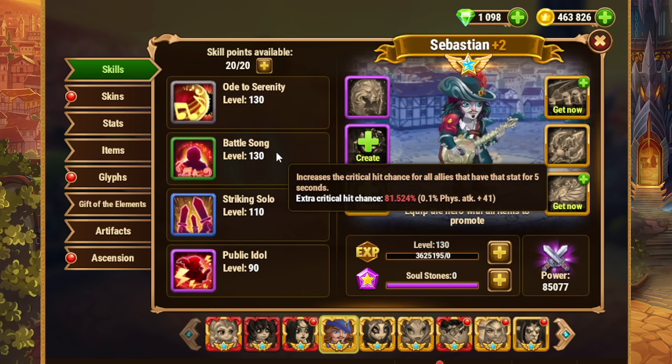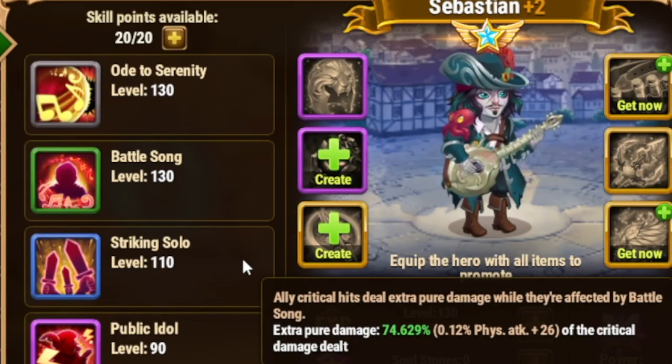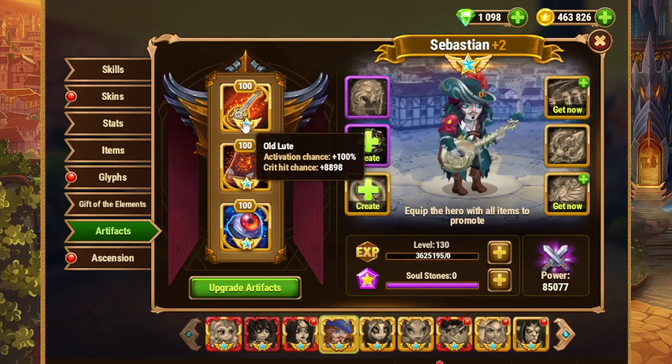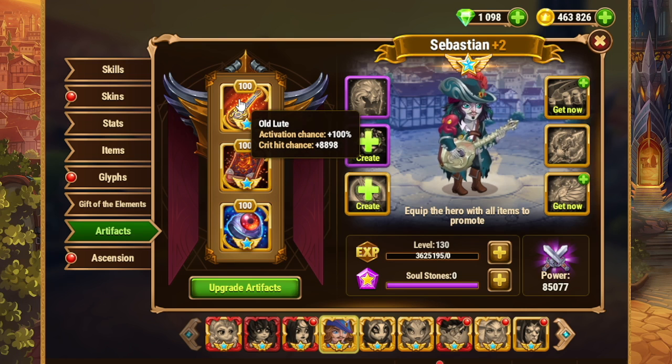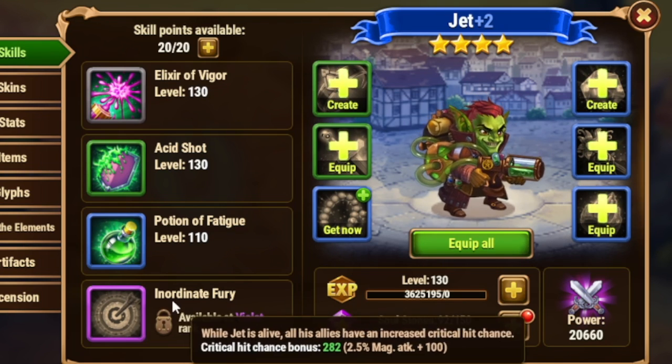The other huge use case for Sebastian is to boost the physical damage. We saw that boosting the physical damage in Zhu. Technically, the pure damage from the blue ability comes from Sebastian himself, but it is based on other heroes. This green ability increases the critical hit chance for all allies that have critical hit — so you have to have critical hit already. Good thing that Sebastian provides critical hit chance with his artifact weapon. You can also throw Jet in there; Jet's violent ability provides a passive critical hit chance buff to all of your allies.